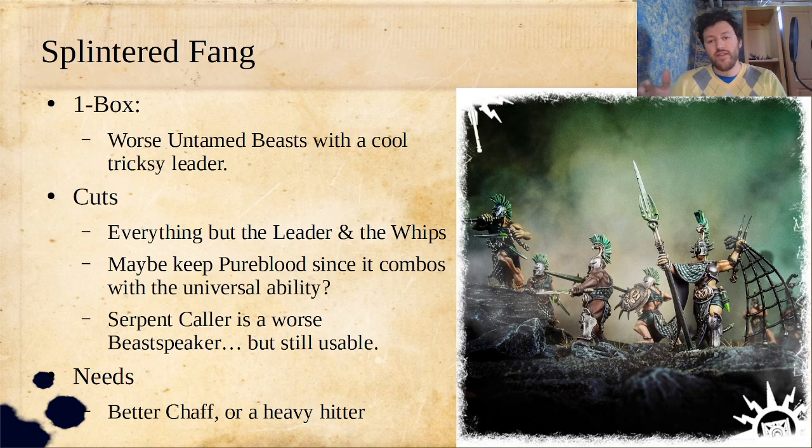The Serpent Caller also had the points skyrocket. Serpent Callers are just worst Beast Speakers — they're 170 points with the same ability to whip poor animals as Beast Speakers for 40 to 50 fewer points. But they are still usable; that ability is strong, and they do have a reasonable damage profile. The things these need: they need better chaff, which is a tough place to be, and they also want a heavy hitter — and if you're playing bingo, the rule is drink whenever I say a bespoke warband needs a heavier hitter. It's tough because they need both of those things, and including either one stops you from including the other. So they're in a tough situation, a la Corvus Cabal and Cypher Lords.